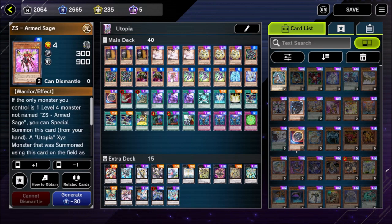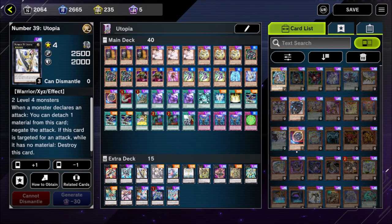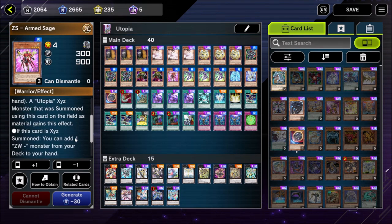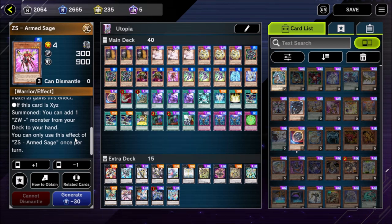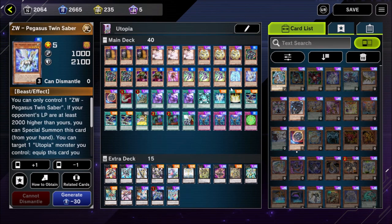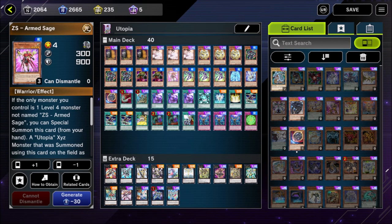The next part of the deck is the ZS Sages. We play one copy of ZS Armsage — you can special summon it if you control one Level 4 monster not named ZS Armsage, so it's basically a free special summon. Most of our key extra deck cards are two-material Rank 4s, so this fits perfectly. A Utopia monster summoned using this card as material gets the effect to add a ZW monster from your deck to your hand. In almost every situation we don't activate that in this build because we never want ZW Pegasus Twin Saber in our hand — it's an option only in niche game situations.